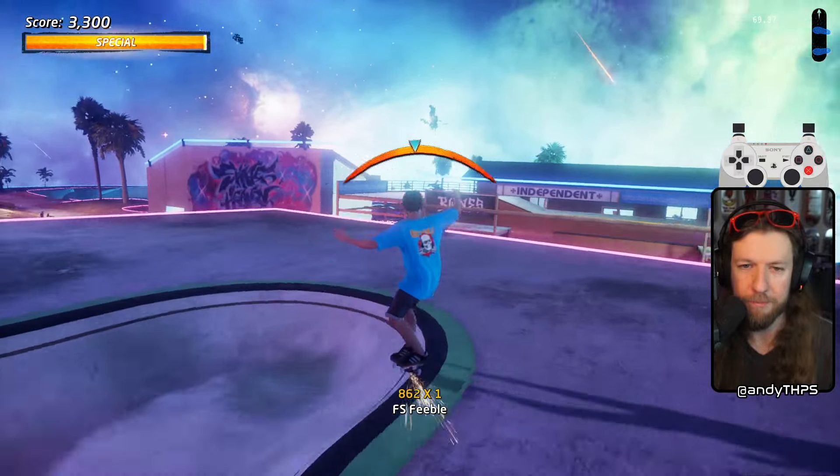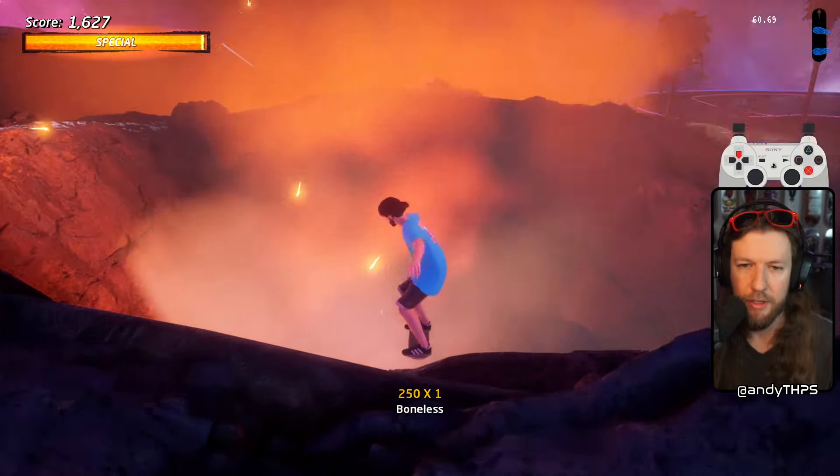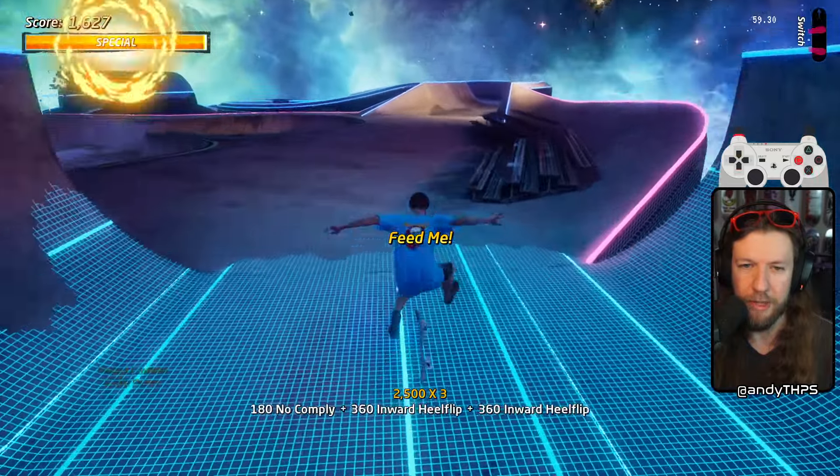So we're gonna grind this lip, hit R2 to drop out to the right, late jump boneless right over there - and that's the second way to get in.